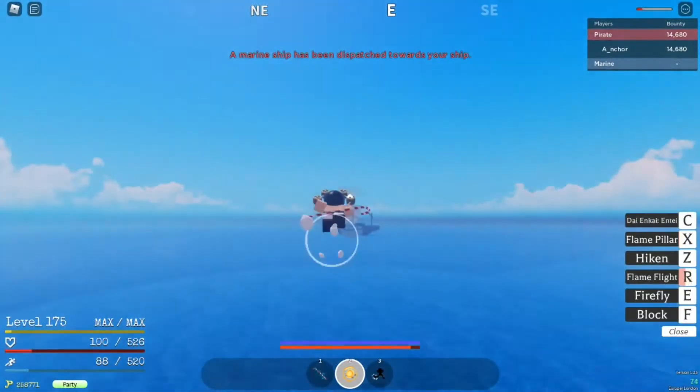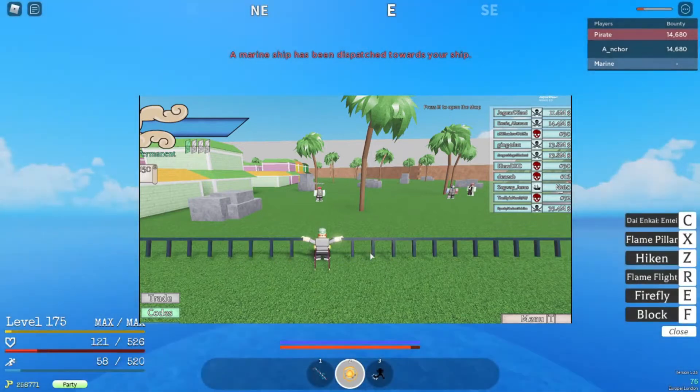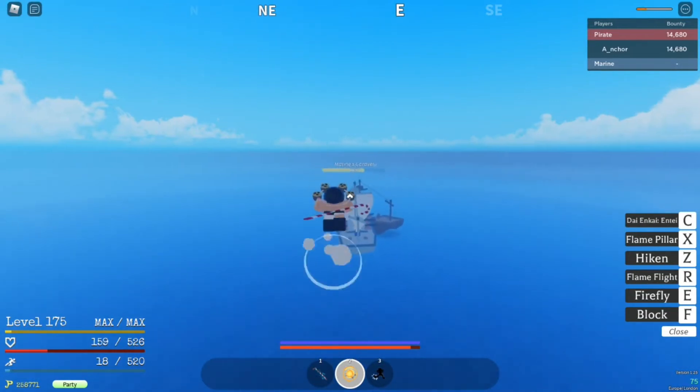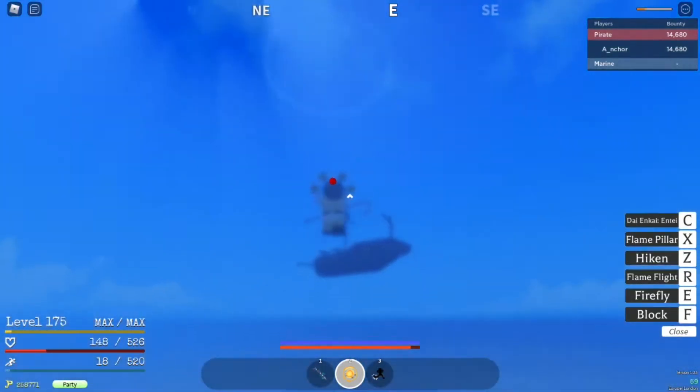Next up we have the Ori Ori no Mi, which is Hina's fruit and would be busted in combat. It basically lets you create cages. In terms of GPO, the stun time on this fruit would be crazy — you could just stun somebody and then combo them, infinite combo them. It'd be really, really good.